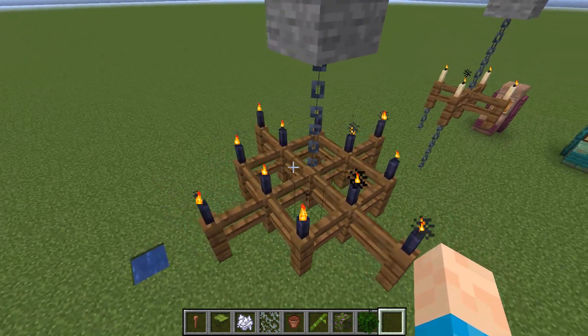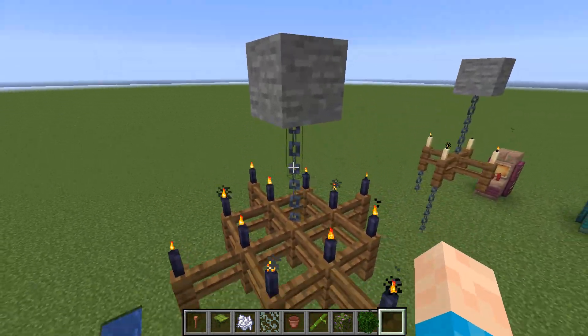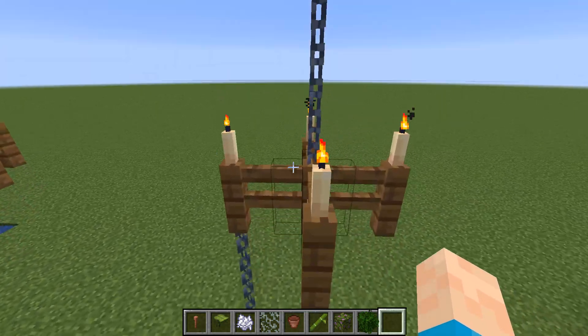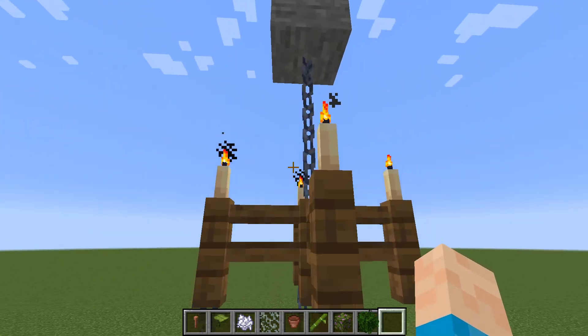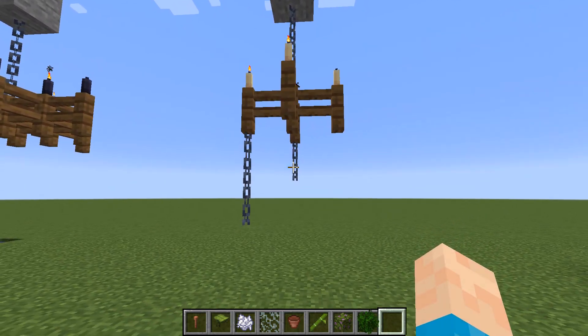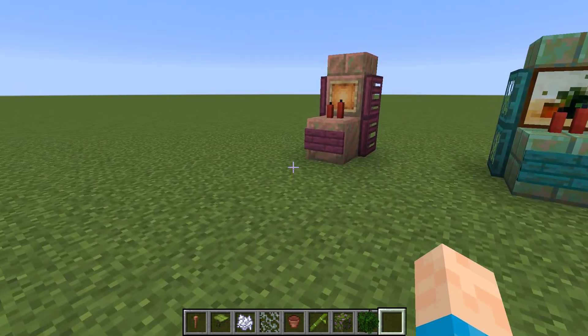Chandelier design — it's quite a large chandelier here, just a square of fences with sticks out on each side, nice and simple with a chain down the middle. Then we've got another chandelier design which is even simpler, with chains hanging off the edge to make it look old and creepy — kind of decaying.